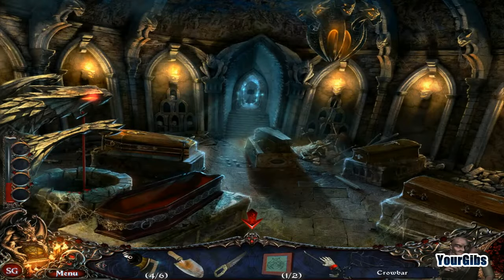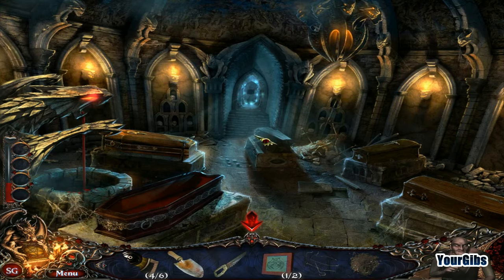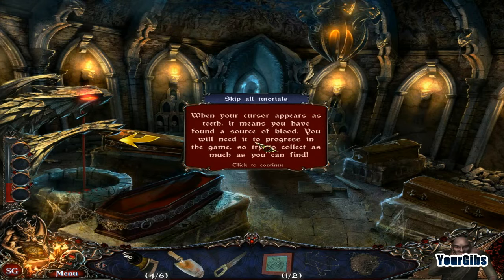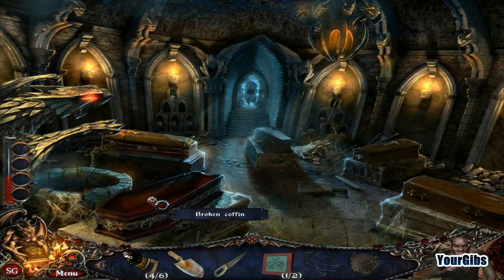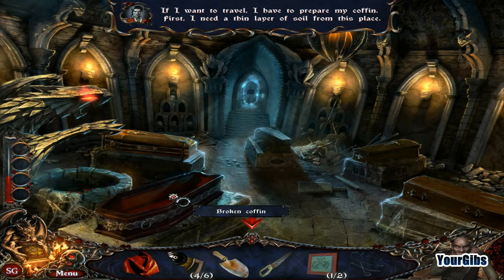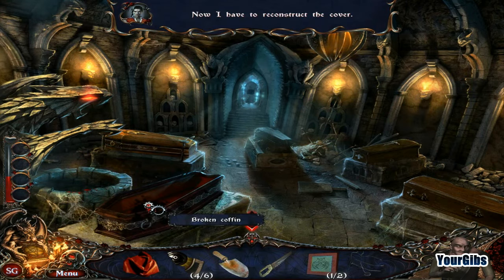Alright, another piece of the shield. Crowbar action! Look at that — we've got some soil. Skip all tutorials. I just slurped back some blood. Refreshing blood. I'm Dracula — I'm pretending, I'm roleplaying, so relax. It's just a game, a silly little game.